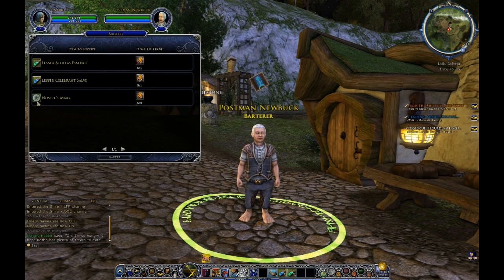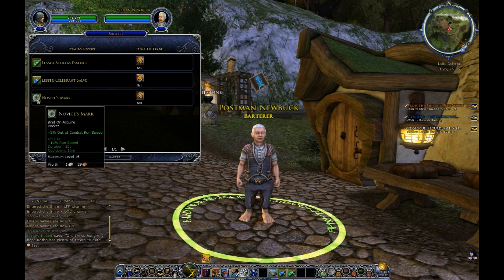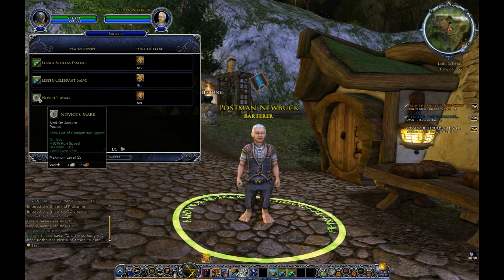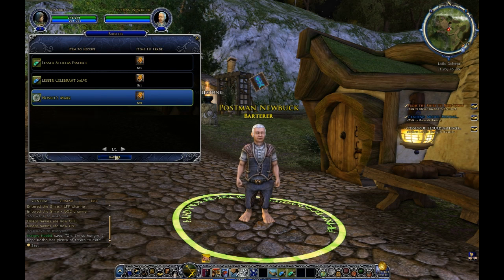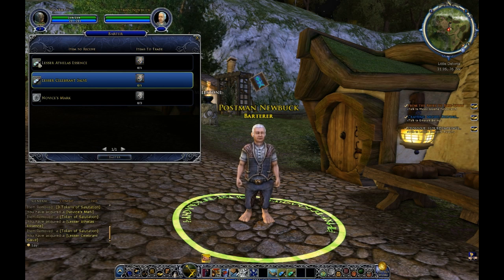Let's click on him. He lets us exchange tokens for either lesser healing potions, lesser mana potions, or what they call a novice mark — a pocket item which gives you plus 5% out of combat run speed. It only lasts for 10 seconds and has a 15-minute cooldown. I'm going to get the pocket item, which costs three tokens, and then one each of the healing potion and power potion. Things gray out over here when you can no longer choose them, and that takes care of all five of our marks.